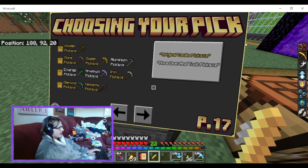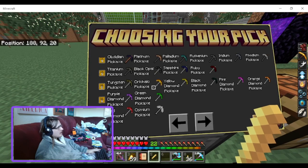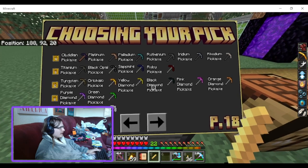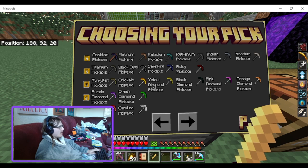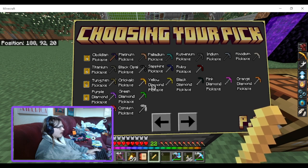Original vanilla pickaxes plus some more tools. Level four is obsidian, palladium, rutharium, iridium, and radium pickaxe. Level five is titanium, black opal, sapphire, and ruby. Level six is tungsten, orichal, yellow diamond, black diamond, lidda, pink diamond, orange diamond, purple diamond, and green diamond pickaxes.